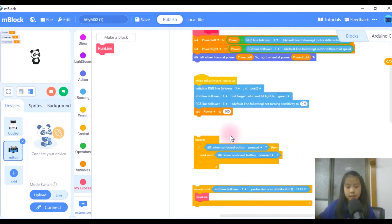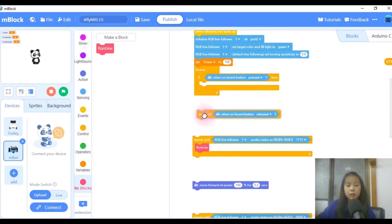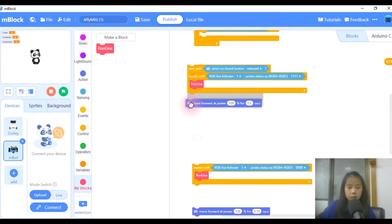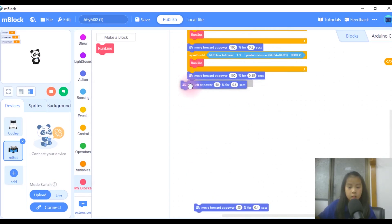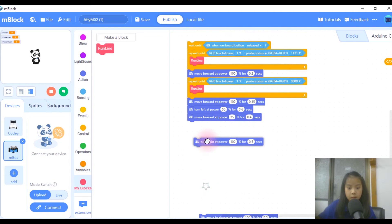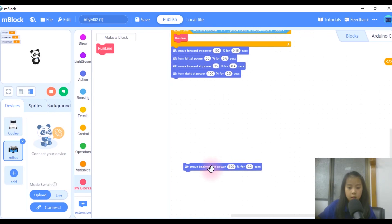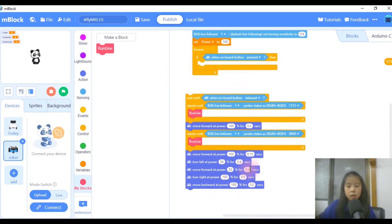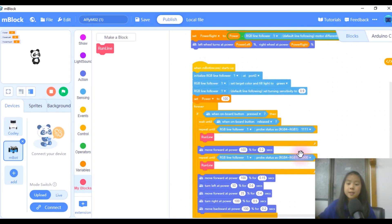That's all my M02 code, so now I'm going to connect it together. I recommend you to take out the wait until, and then connect from there so it'll be easier. Just connect that, connect that, keep that going, almost there — and those last two. Now that we have both of those, I'm going to connect the wait until into the main block. Now you have your M02 code, so thank you, I hope you find this useful, bye!